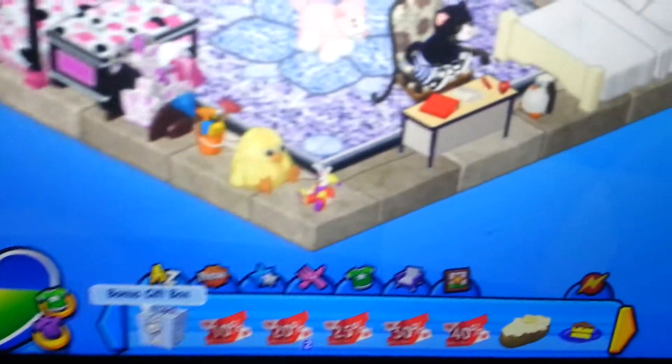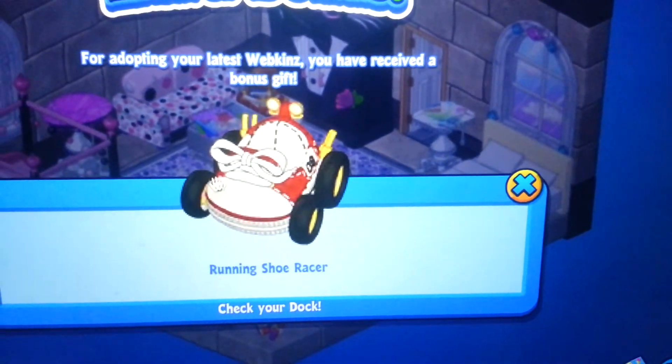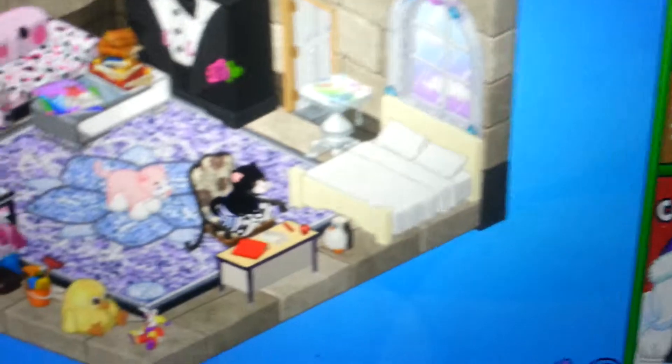So there's the bonus gift box. Discover your extra bonus — for adopting your latest Webkinz, you received a bonus gift: Running shoe racer. Don't really need that, but okay.